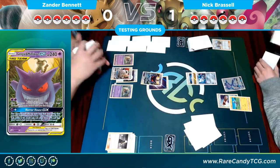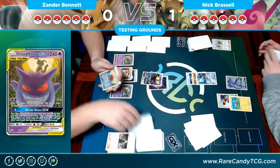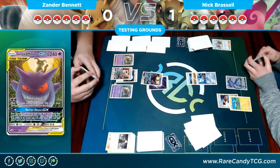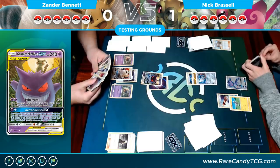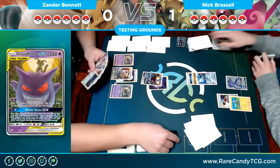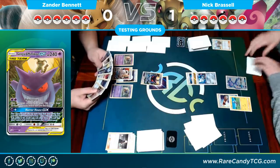Cynthia drawing six cards, and yeah I'm just going to go straight to Horror House GX to give me another turn. Next turn is draw and pass for Nick because he cannot play any cards from his hand. I didn't have the extra energy requirement for the additional effect, but that's completely fine — this is just giving me a turn to get my board established.